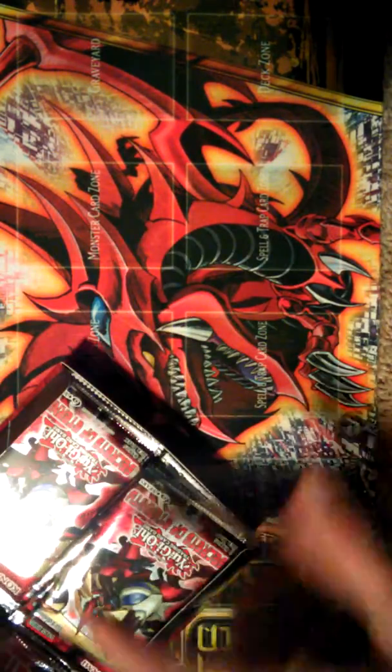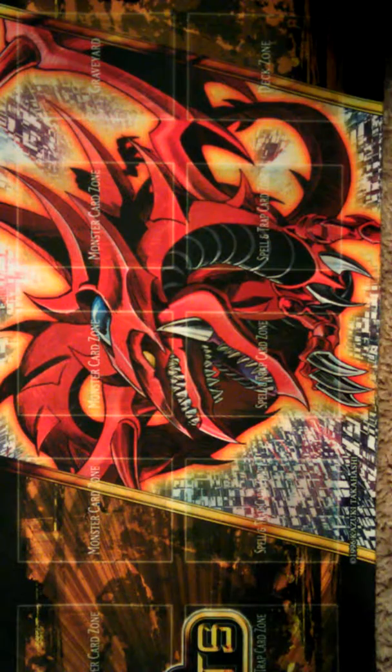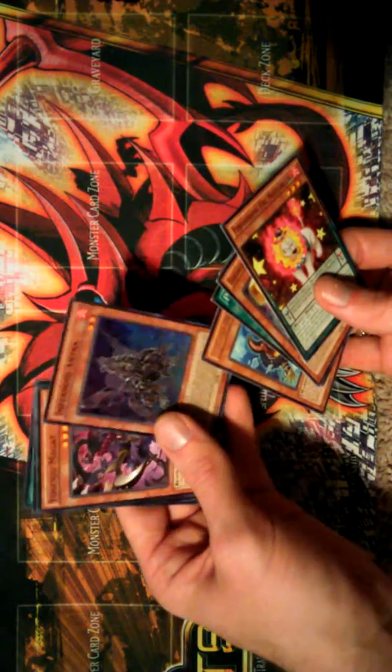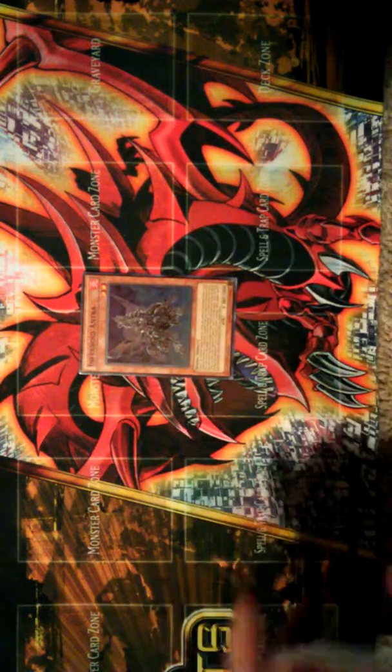Looking for Infernoid stuff. Which side of the box do you want? You'll take that side. Okay, I'll take this side, and we'll just each take turns opening a pack. So I'll go first. Let's see, what do we got? We got that Performapal Lion. Oh sweet, Infernoid Antra — that's one I need.